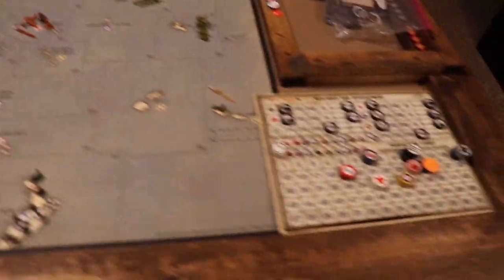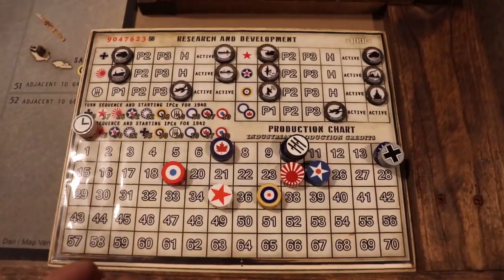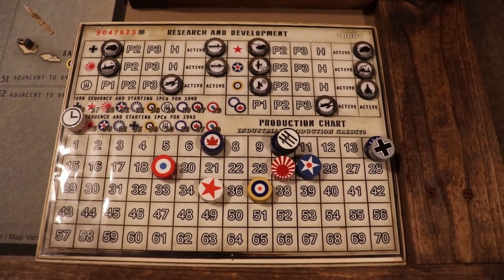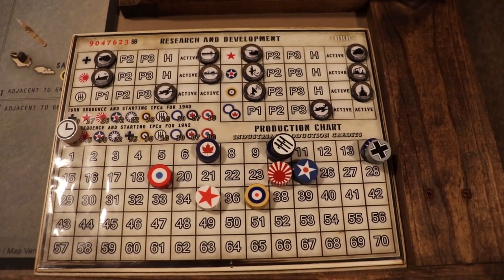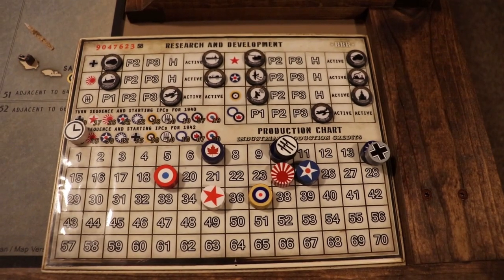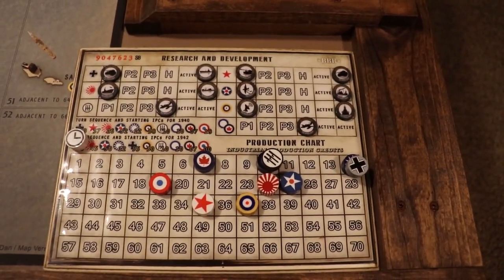Here's the starting IPC setup for the nations. The US starts off at 25 on turn one, then goes up by 10 and then by another 10 until they get to 52 — or they're brought into the war and get their full NOs. So the US is slow to build the first couple of rounds, which keeps them from stacking up to come in right off the bat.